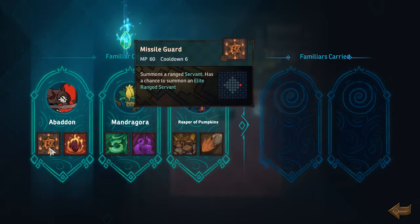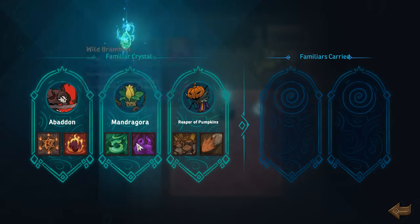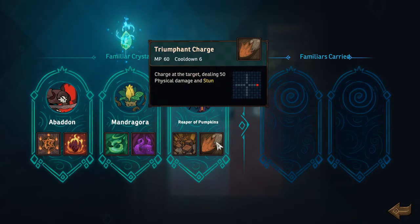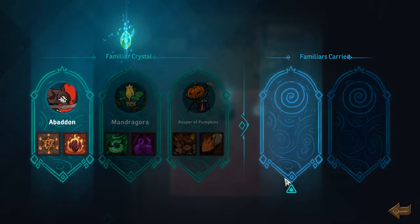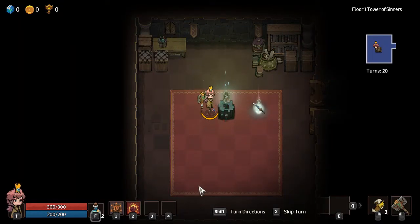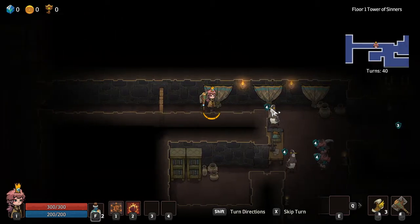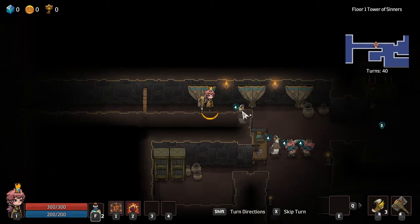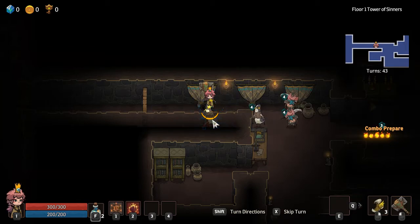What are we going to get here? Summons a Rage Servant, has a chance to summon an Elite Rage Servant. I like that a lot. Terror Worlds, man. Let's go with this one, why not? Alright, let's go. Got our weapon. Got our familiar. Nice little combo here.